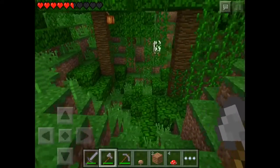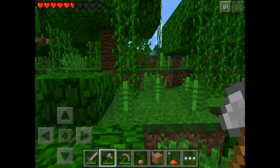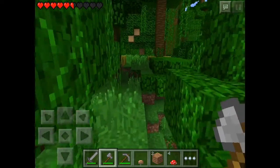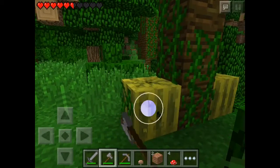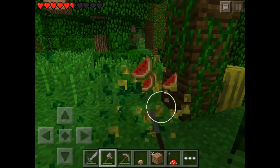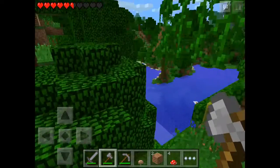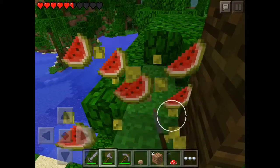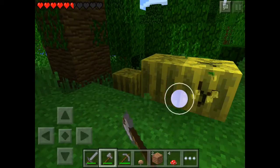Nice! There are some sheep we can kill later. Let's get some wood. Oh nice place actually! Oh, melon - I didn't know this was here. Let's pick some melon, it's good for food. Okay, let's just take these melons, take down some trees, get some wood, and I'm gonna start building.